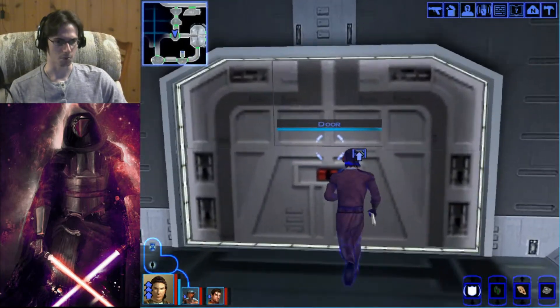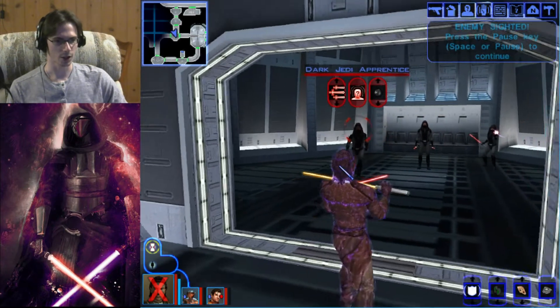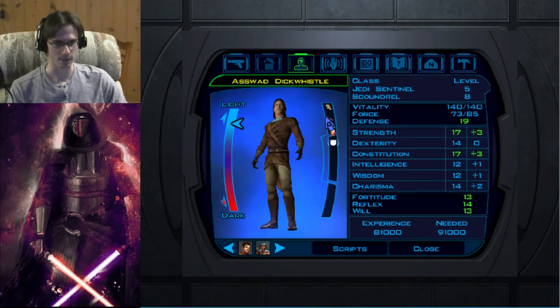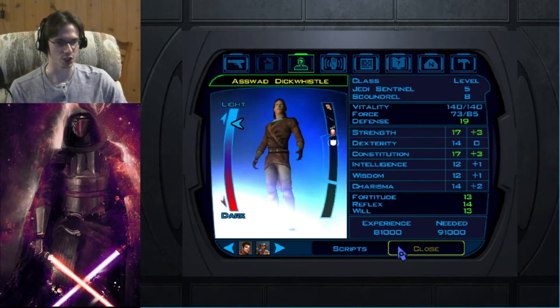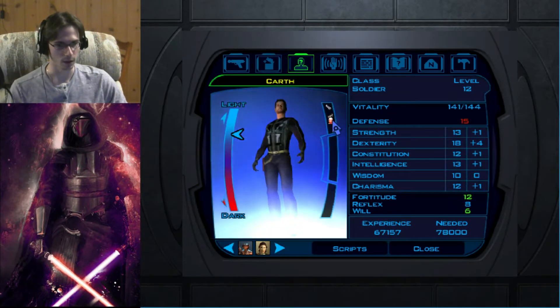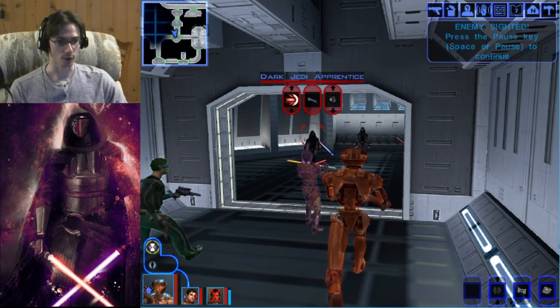Nothing... oh — ah — what? A Dark Jedi apprentice. That's not good. Not even in here for one second and I'm already taken down. Let's see what I've been hit by — stasis, it looks like. So I've been stunned — that's not good, which means I have to rely on everybody else. Karth's got a disable on him as well from the leftover stun, and it drops his defense — that's huge. So we have to rely on HK and them to take everything down.